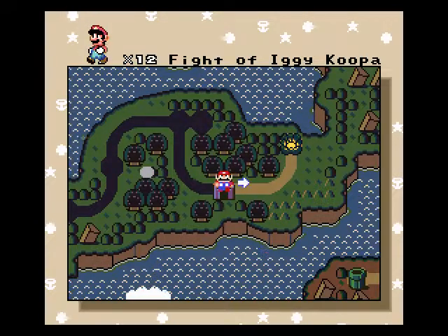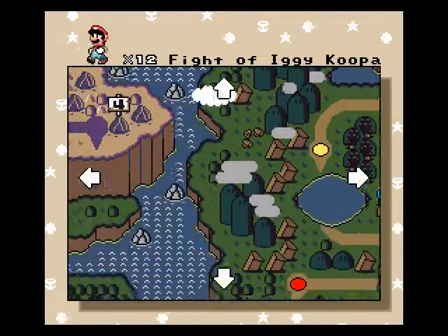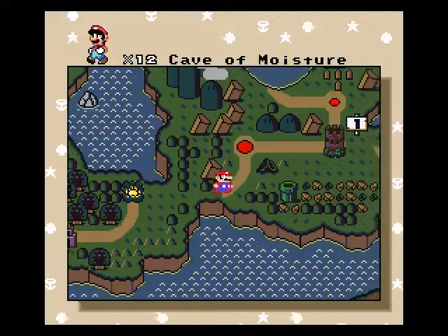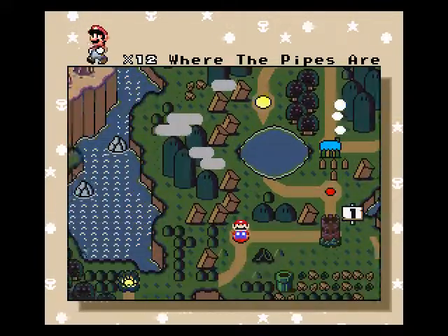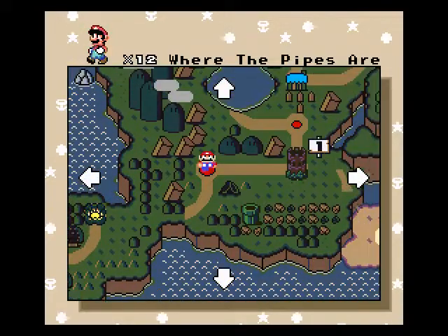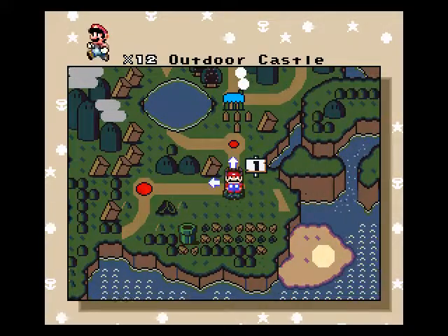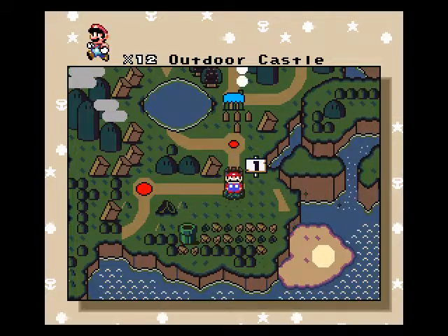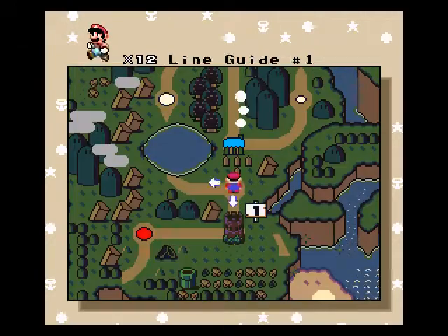Hello everyone and welcome back to the RetroCoopers M1700 videos. Today we are continuing with my let's play of Watch Mario. In the last episode we completed all of World 1 and a bit of World 2. I actually skipped over two secret exits. What I did in between episodes was go into Lunar Magic to look for the secret exits, and I believe I've found them. I've not tested these out yet, so let's try it.